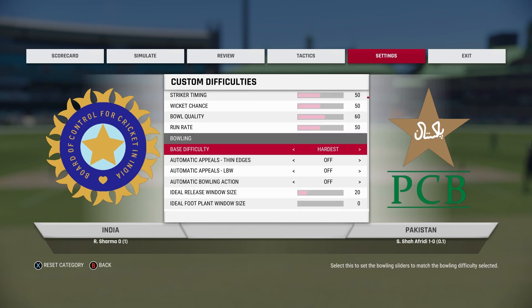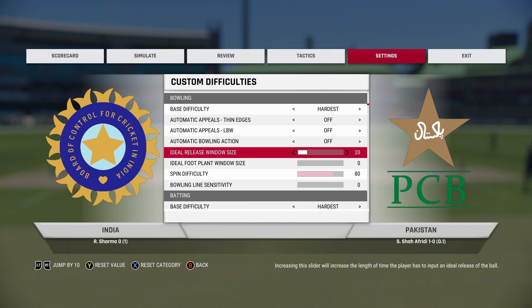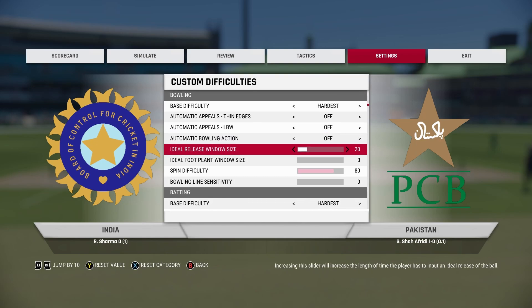Let's move on to bowling. Set the base difficulty of bowling to Hardest, and the only thing you have to change is ideal release window size. When you keep this at zero, you start bowling no-balls almost every over. Increasing this to 20 will make it slightly easier so you don't bowl no-balls every single ball. We want difficulty, but we want realistic difficulty, so this will do that.